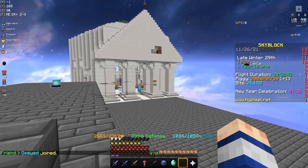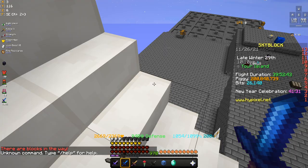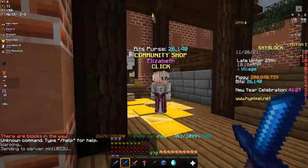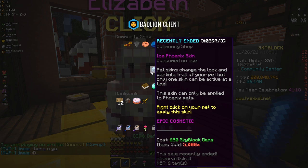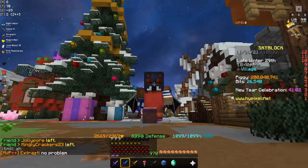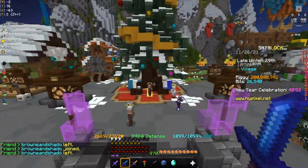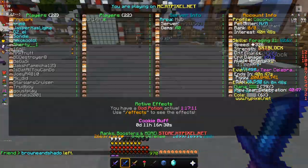You can still make a bunch of profit from this and you can plan for it every three weeks or so. There is a certain item that goes on sale — specifically a fire sale from Elizabeth. Recently, about one day ago, there was a fire sale of the ice phoenix skin that cost 650 gems and sold out 5,000 items.